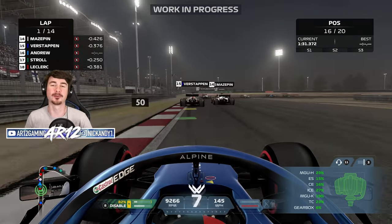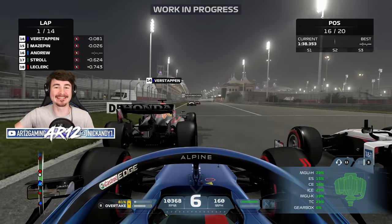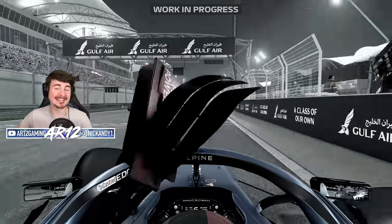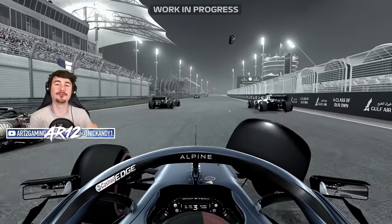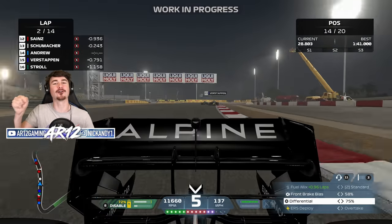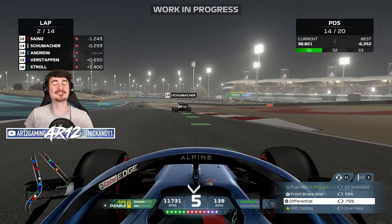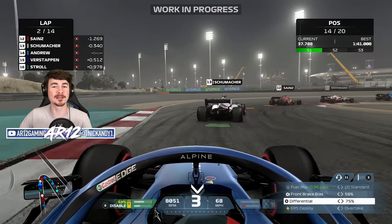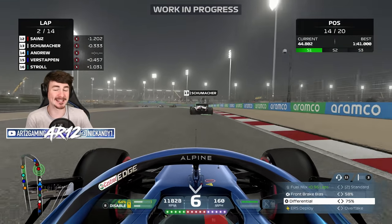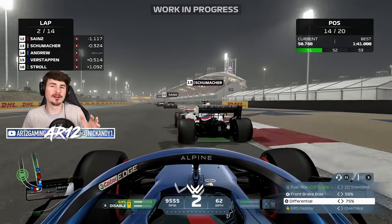Let's start with the biggest one, the brand new feature: F1 Breaking Point. Breaking Point is unlike anything we've had in previous F1 games. You are not creating your own character, you are not creating your own team. In this mode, you follow along the story of an upcoming F2 driver named Aiden Jackson, who's trying to earn their spot in Formula 1. If you're a fan of Netflix Drive to Survive, this is essentially Drive to Survive in the Formula 1 games — a scripted story mode where you have characters, relationships, and choices that you have to make that will affect the story of Aiden Jackson.